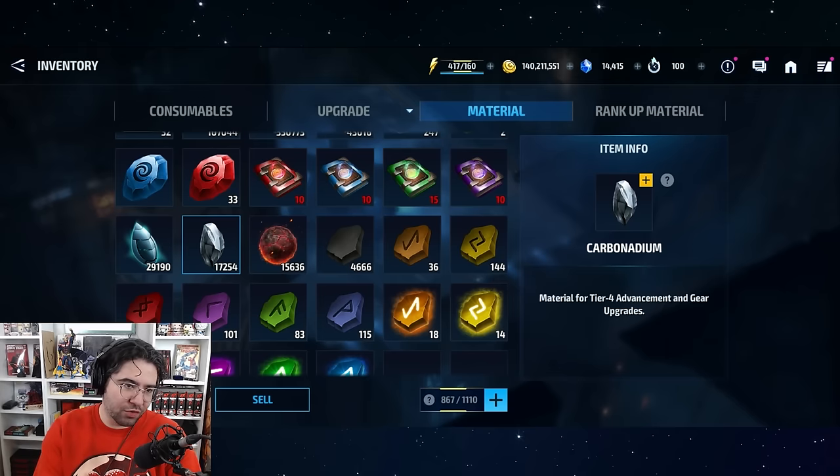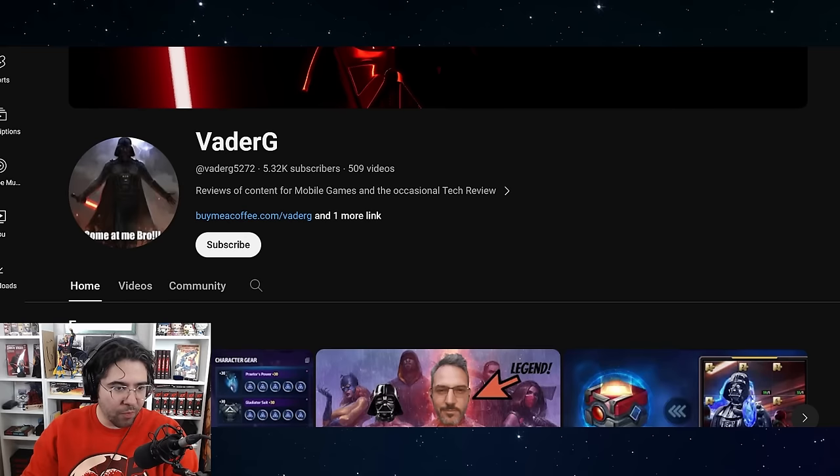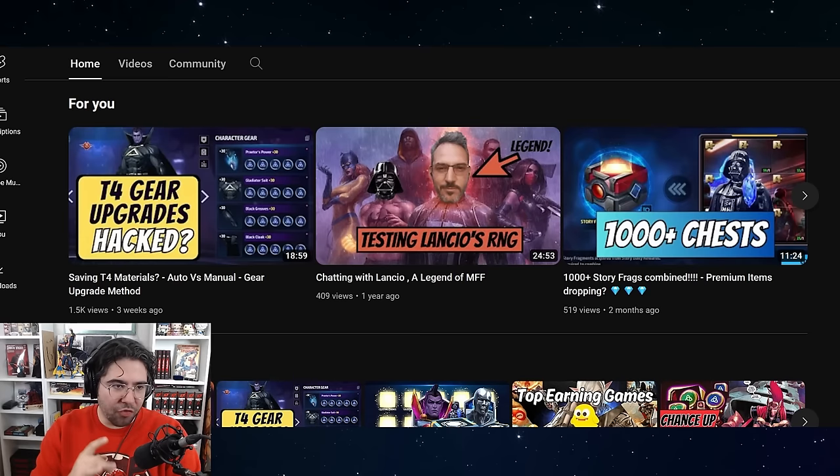I've got my tier 4 Thanos, my tier 4 Silver Surfer, whatever. However, I was very interested by a recent video by Vader G — big shout out to Vader G — basically inspiring me to make this video. He asked: are the tier 4 gear upgrades hacked? It's a bit of hyperbole, but it's a very interesting concept. It's not necessarily hacking so much as finding a value proposition. He's doing manual gear upgrades instead of auto gear upgrades, and with Gladiator it ended up saving him a lot of carbonadium and therefore a lot of Soul of the Faultline resources.